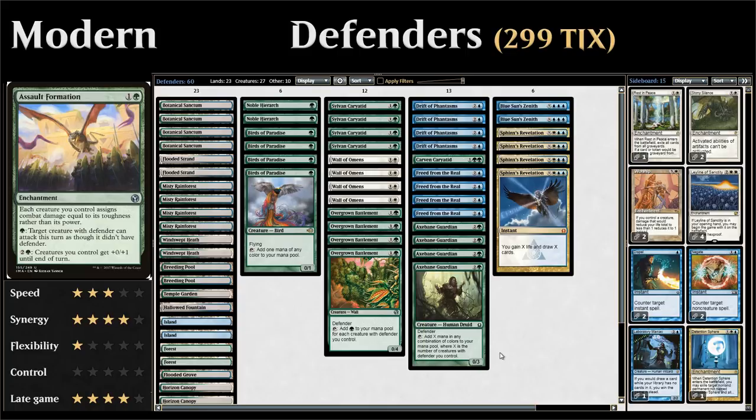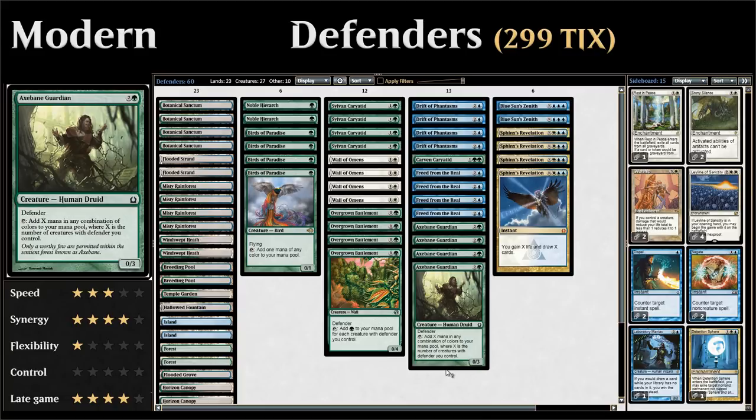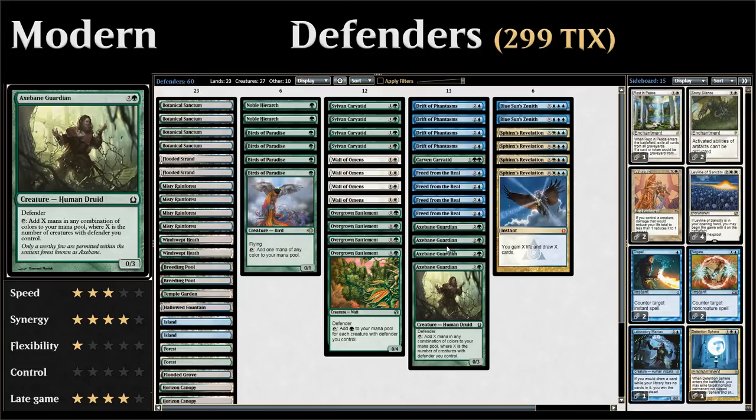We have access to Overgrown Battlements, which taps for a green mana for each defender we control, and we also have Axebane Guardian, which taps to add mana of any color for each defender we control. In fact, Axebane Guardian can generate infinite mana in this deck if we combine it with Freed from the Real — an enchantment aura we put on our own Axebane Guardian. We can use the second ability from Freed from the Real, paying a blue mana to untap the enchanted creature, and as long as we have a second defender in play, Axebane Guardian generates two or more mana each time we untap him.